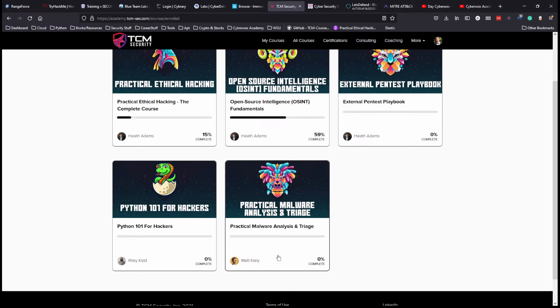The Practical Malware Analysis and Triage course is really great for anyone wanting to learn malware analysis. In defensive security, malware analysis is a specialized and valuable skill — if you're really good at it, you can get paid a lot. That's why I bought this course. Python is also worth learning; as a SOC analyst or incident responder you may need to automate tasks or create tools, so learning Python is one of my goals for next year.